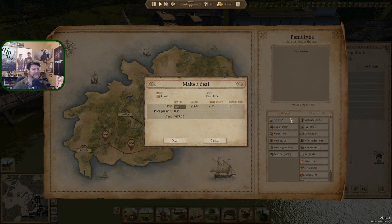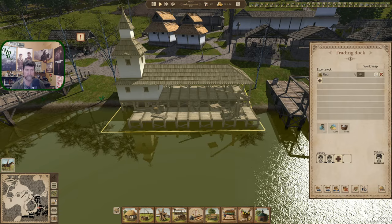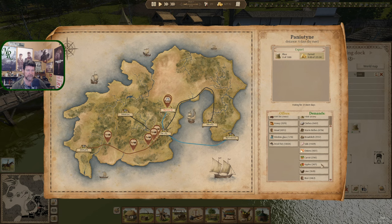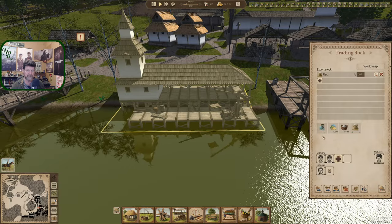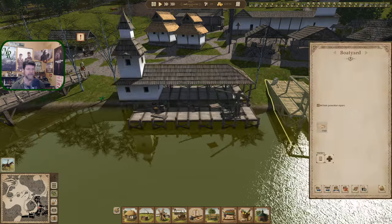What else — warm clothes, broadcloth, sallow, onions, carrot, apples, lime, beer, and that's it. We don't need any more window glass — still sitting at 1,700 with a thousand glaze. We still have plenty of room in here, so we're fine.